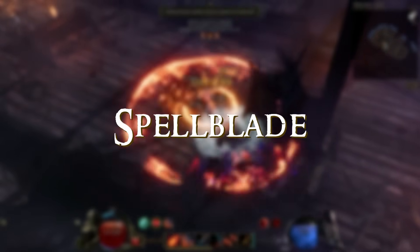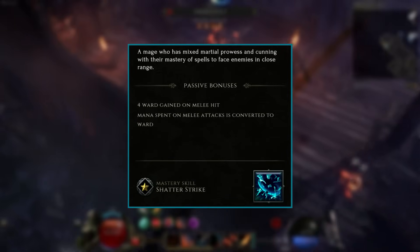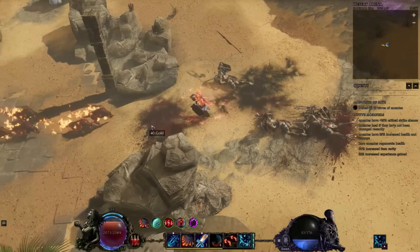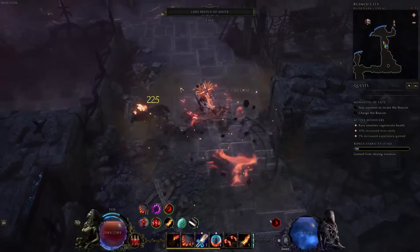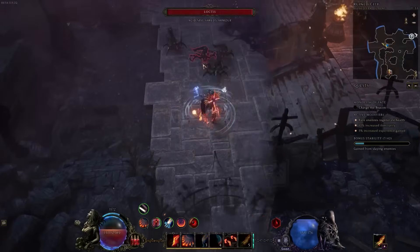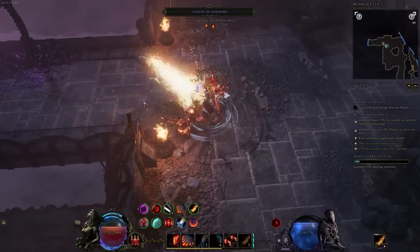The final mastery for the Mage is the Spellblade — your battle mage mastery for players who want to use spells to punch enemies in the face and take a ton of damage themselves. The passive bonus is 4 ward on melee hit, and mana spent on melee attacks is converted to ward. The first skill you unlock is Shatterstrike, a cold melee skill that instantly kills frozen enemies below a certain health threshold — so the idea is to freeze enemies and then smash them with this. It can also generate a ton of ward.